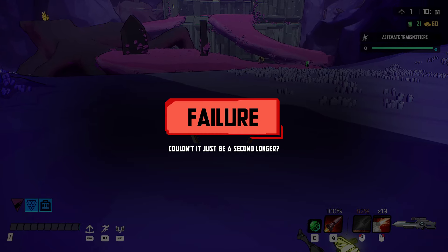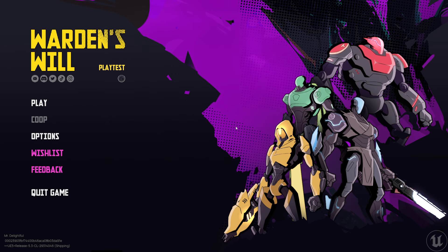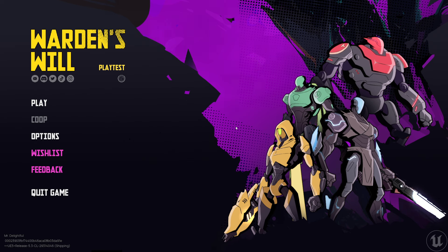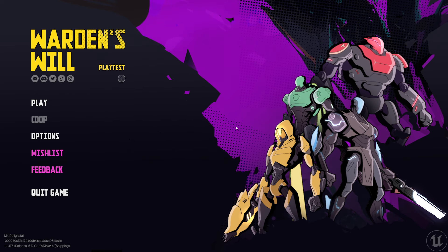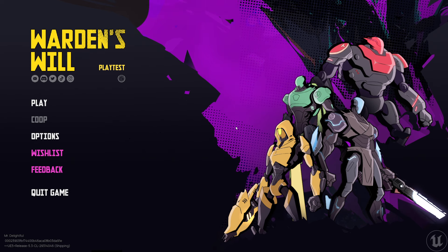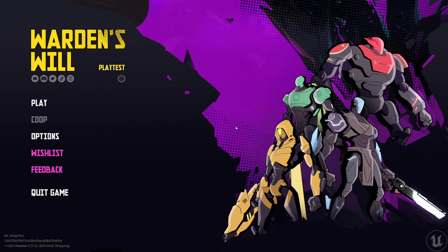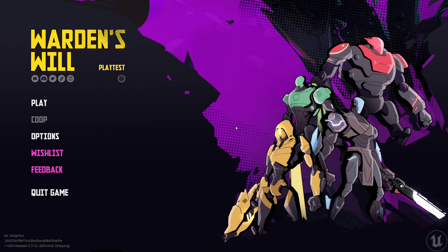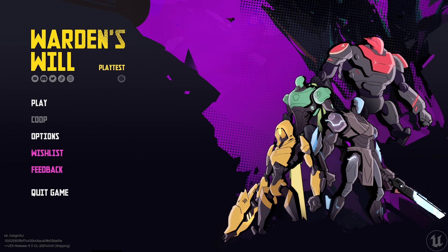Anyway, this is Warden's Will demo - it's a super early look at it. It's fun. Hopefully you can find the second radar installation - they need a compass thing that will show you where it is, particularly after you activate the first one. I thought it was pointing that way but I went there and didn't see it.